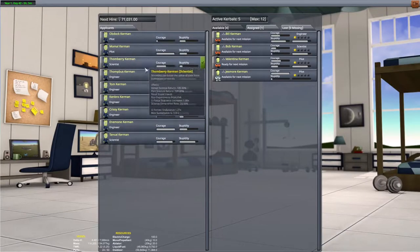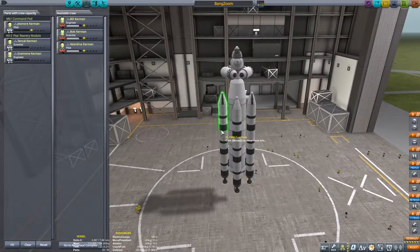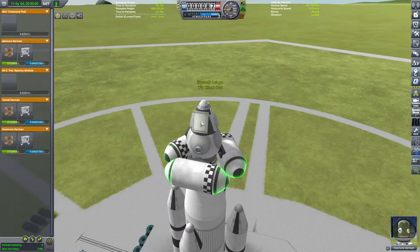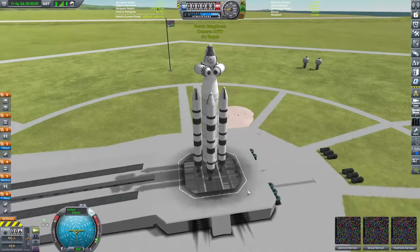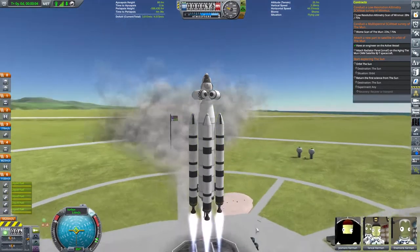We need a new team though - I think it's time we started training up some others. We've got Jess Moore as pilot, but I'd also like to welcome Tenkau the scientist, and Ananami the engineer. There was a little bit of concern that maybe he wouldn't be able to move the parts around, but a quick test on the launch pad confirms that he does have the abilities. Three, two, one - lift off!